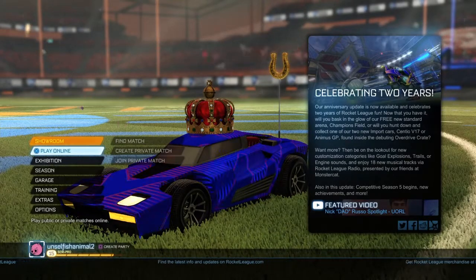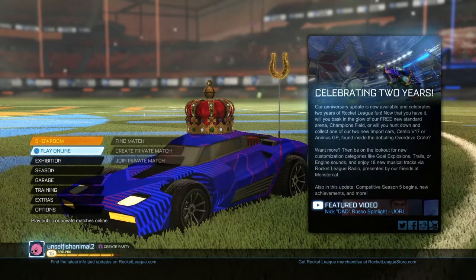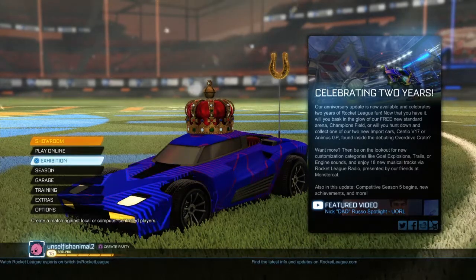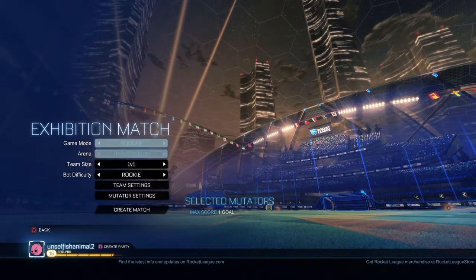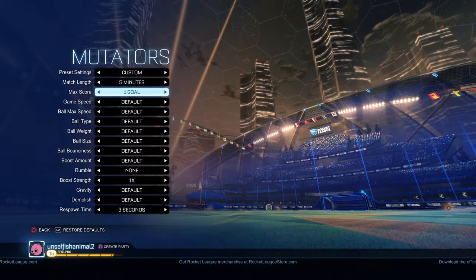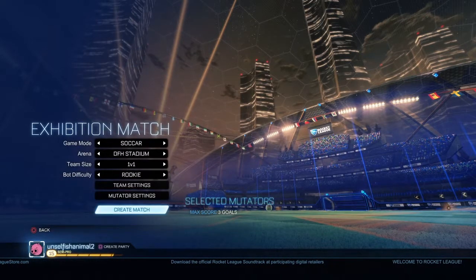What's going on — today I'm going to show you how I ranked up to level 15 semi-pro and unlocked all the icons within two hours. All you have to do is go to expedition, or really any game mode you want. Go to 1v1 rookie, go to settings, and put it on three goals because you can get more XP to rank up quicker. Then just create match.